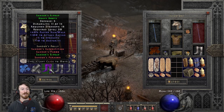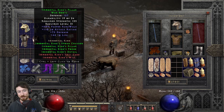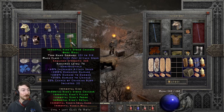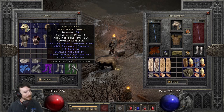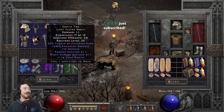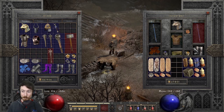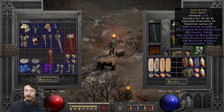For boots, Sanders Boots work well early — easy to find with faster run/walk, attack rating, and some stats. IK Boots are another budget option with set bonuses. Goblin Toe is notable for crushing blow, though it lacks faster run/walk. The real godly boots are Gore Rider — 50% chance of crushing blow, 15% deadly strike, open wounds, and faster run/walk. Always trying to stack that crushing blow, which is key for this melee character.